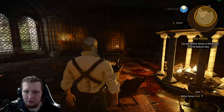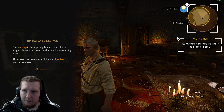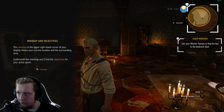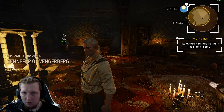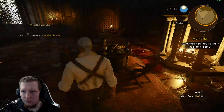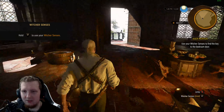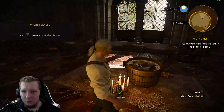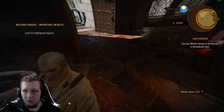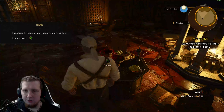New quest. Minimap and objectives. Use Witcher senses to find a key to the bedroom door. What was that noise at the fire? I like the way this guy walks — he's got some swagger. Hold L2, look for highlighted objects. Where would a key be? Of course it would be inside a vase — where else would I put a key?